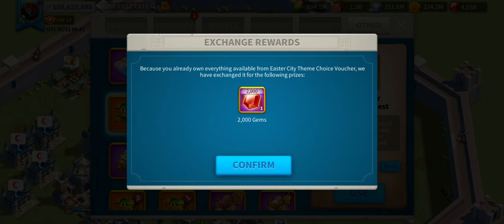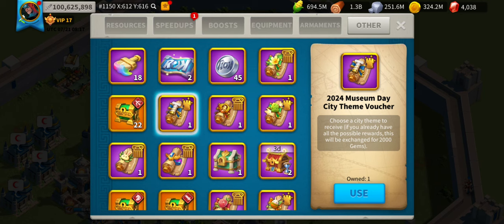All I'm doing is opening up these theme vouchers and decorative structures. It says there on the right-hand side: 'if you already have all possible rewards.' When you have two of the three rewards and open the third one, the next time you'll get the rewards as gems.